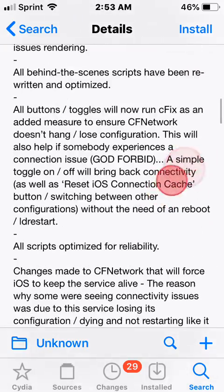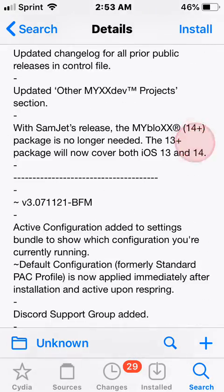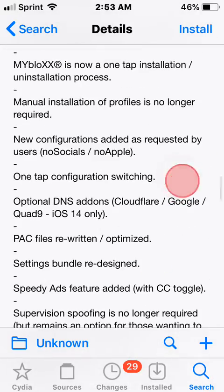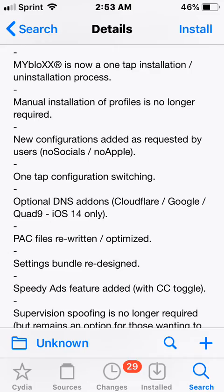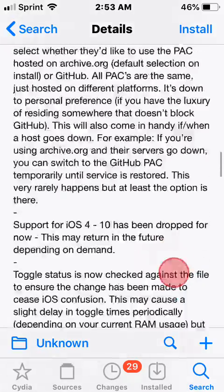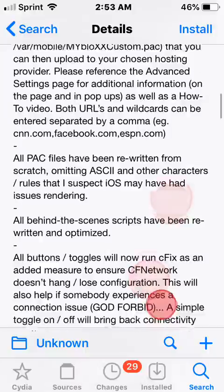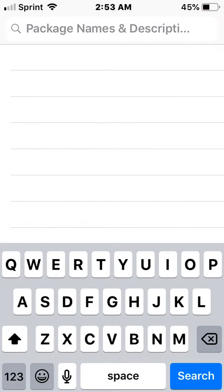In MyBlox XS, you also have a feature called Speedy Ads in the settings under the tweak. You press enable on it and it might ask you to respring, but then it will be enabled. When you want to disable it, just go back to your settings, go back to the tweak, scroll down to the bottom, tap on Speedy Ads, and tap disable. That's really it. There's a bunch of features with this tweak - that's the first one that has the speedy ads feature.